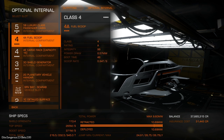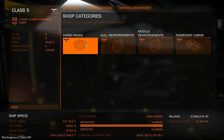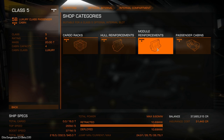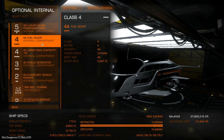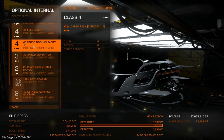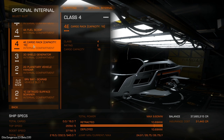We also have a 4A fuel scoop - that's the largest we can actually fit. The slot is limited to cargo racks, hull reinforcements, module reinforcements, or passenger cabins. What I would put here is an auto field maintenance unit, because if you start using the Neutron Highway you're really going to need it. If you run low on module integrity, you're going to be really boned.